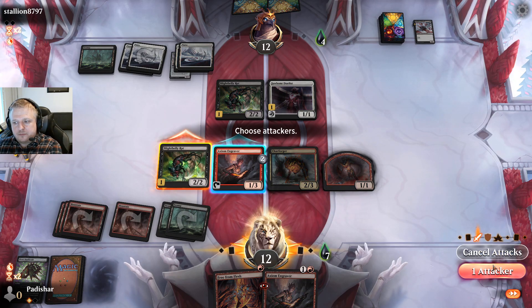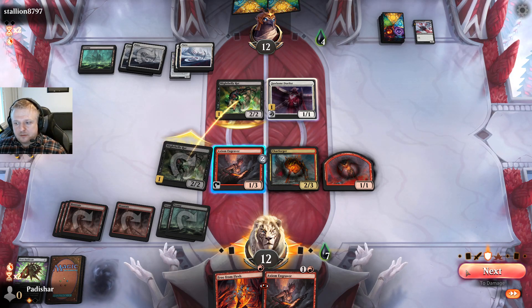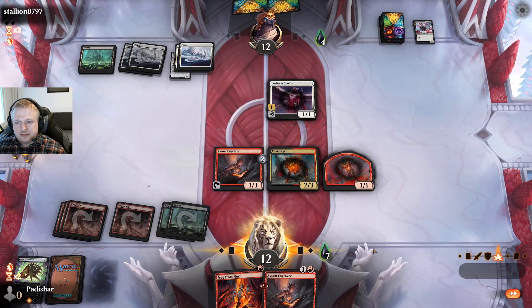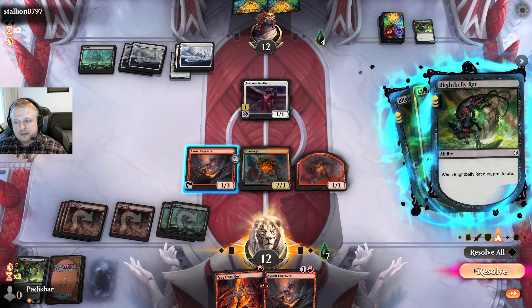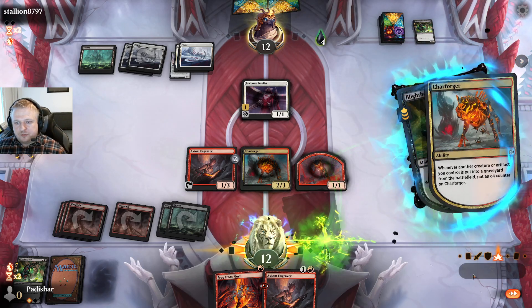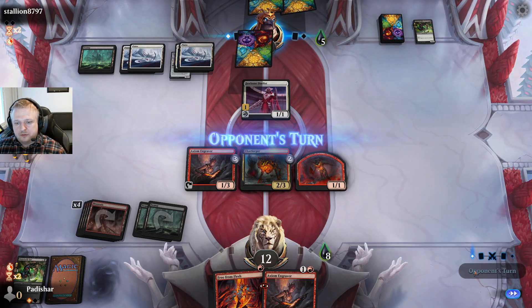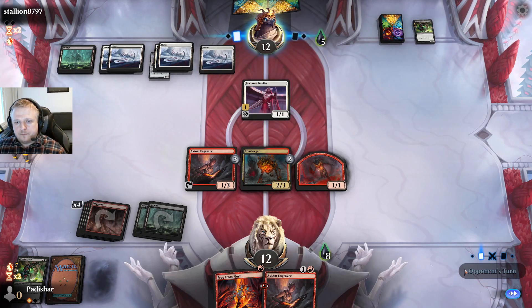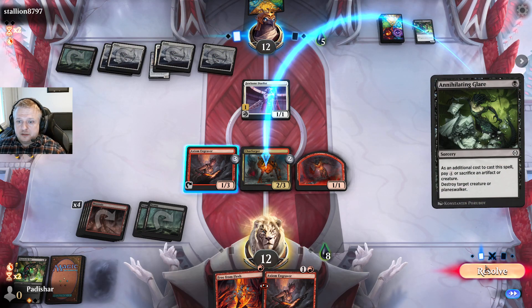I need to order the triggers correctly — first I want an oil counter added, then I want to proliferate. I'm now at eight poison so black spells can proliferate more, so it's possible I won't survive here with too many poison counters. All they need is the five-drop from black that proliferates as an ETB. They didn't have that — so that thing dies with three counters.